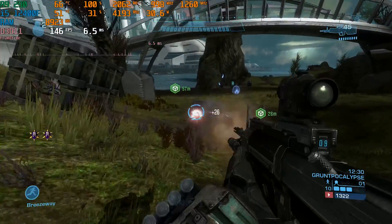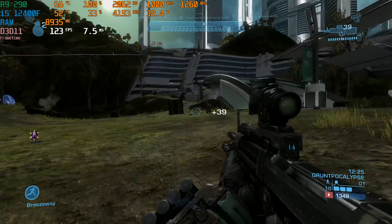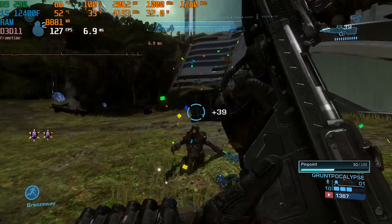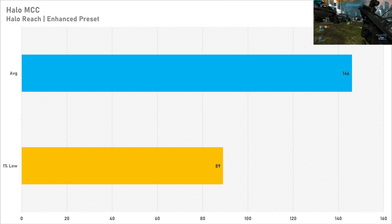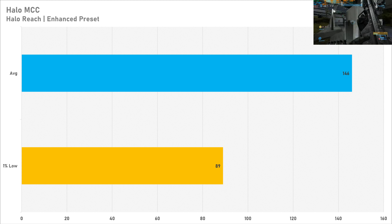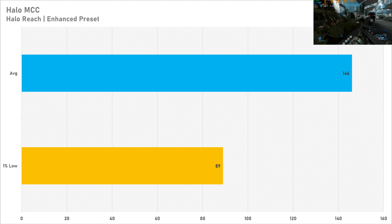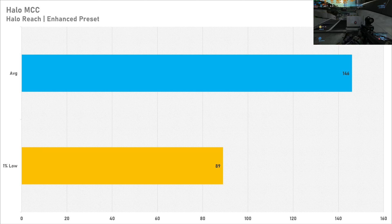The Halo Master Chief Collection is a personal favourite, and it's up next. Setting Halo Reach to the enhanced preset netted 146 fps on average with a 1% low of 89 fps. The 1% lows are a bit deceiving here as the game felt very smooth with no stutters, so I'm not sure where that 1% low came from. The R9 290 ran Halo Master Chief Collection very smoothly — it's not a bad shout for this game.